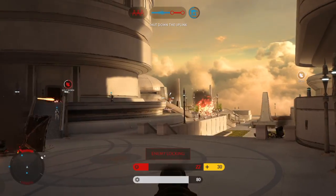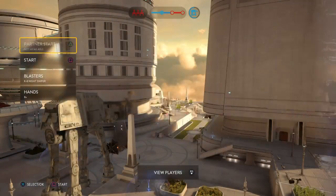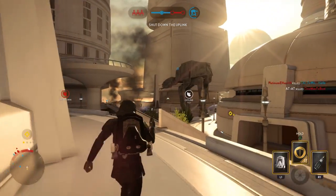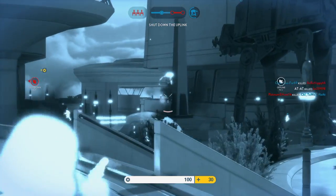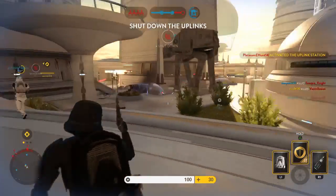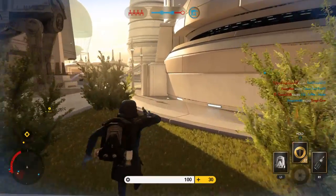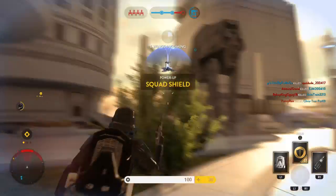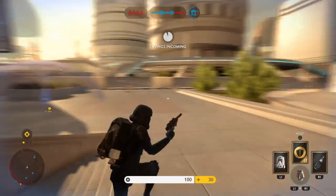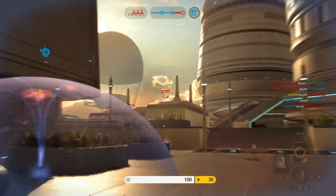Let's go! Rebel bombers have locked onto our AT-AT. The Rebels have activated the uplink — move on that position. Rebel Y-Wings are making their attack run. The Rebel traitor Nien Nunb has been dealt with. Our walker is exposed — defend from Rebel attack.